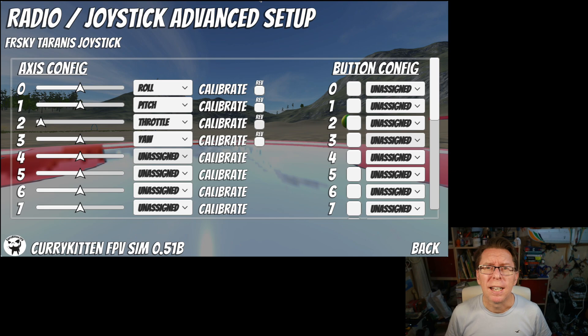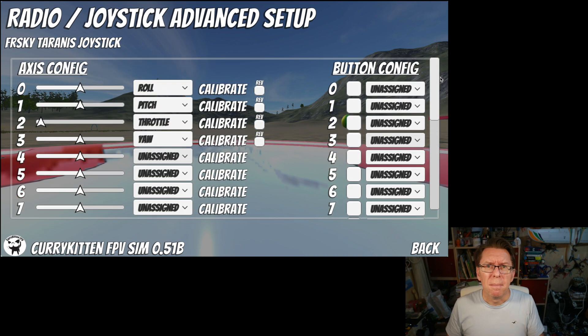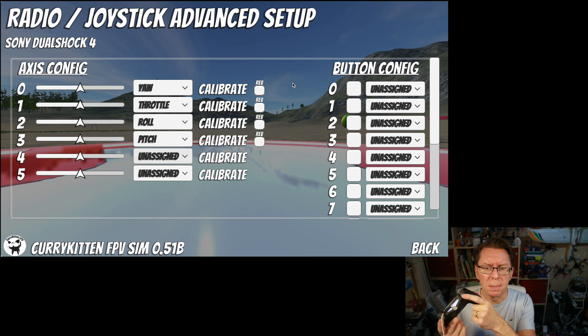One thing I want to touch on — and this is where I fell out a little bit with the Rewired developer — is how the whole axis and button config works. For this FreeSky Tyrannos joystick, it has eight axes and 24 buttons. If I use a DualShock 4 controller for the PlayStation 4 and plug that in, it knows everything: it knows we've got six axes and a bunch of buttons, because things like the PlayStation 4, Xbox 360, and Xbox One are well known to the system.